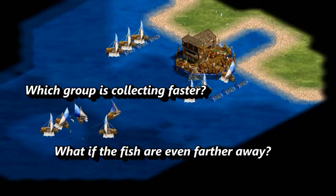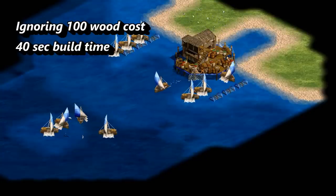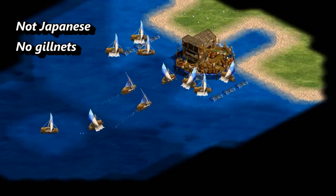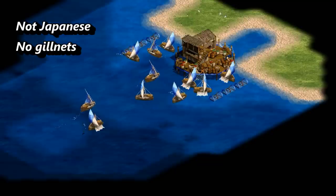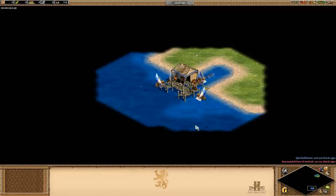First of all, just to put the assumptions on the table, I'm going to be ignoring the 100 wood cost and the fish trap build time of 40 seconds. I'm also looking at a generic civilization in HD, so there's no gill nets factored in here, and we're not looking at the Japanese with their fishing bonus. What I'm interested in is food collection rate for a generic civ, period.